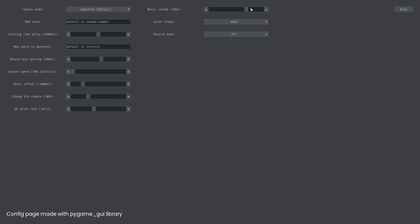So we have this. I'm just going to turn the volume down a little bit. We have the camera mode, RNG seed, start time delay — I'm just going to change it to 2000, because I think that's good. Milestones to generate, bouncing and spacing — I'm just going to keep it as is. Music offset — yeah, that makes sense.